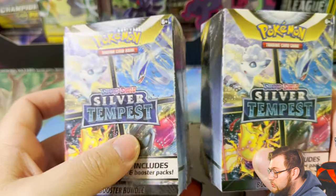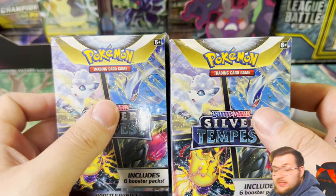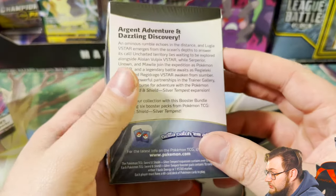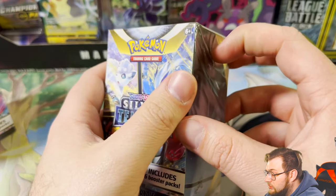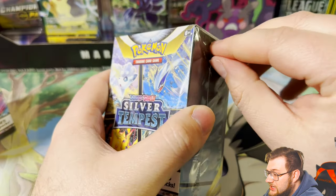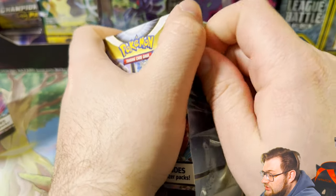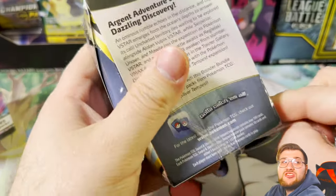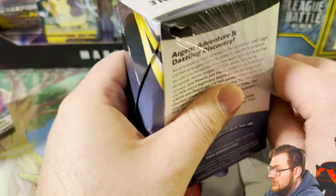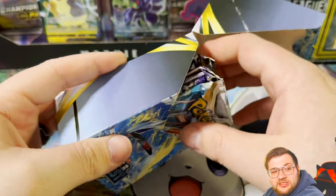When it comes to Silver Tempest, you know what we're hunting for — it is the Lugia V alt art. I've actually pulled it before and we're gonna pull it again. Wouldn't mind the Lugia V-star gold card or the Serena full arts. The nice thing about these booster bundles is they cost as much as a Crown Zenith ETB, but you get 12 packs instead of 10. Other than booster boxes, I think these are the best bang for your buck.